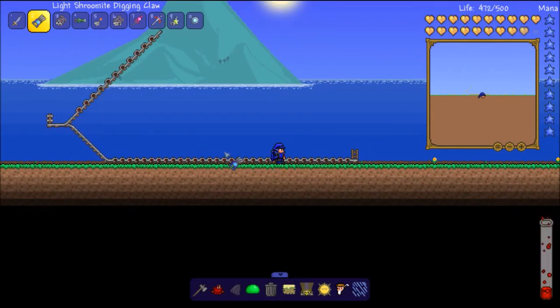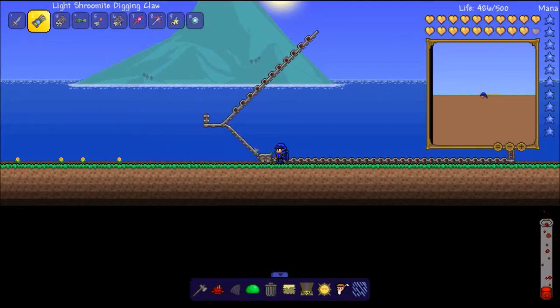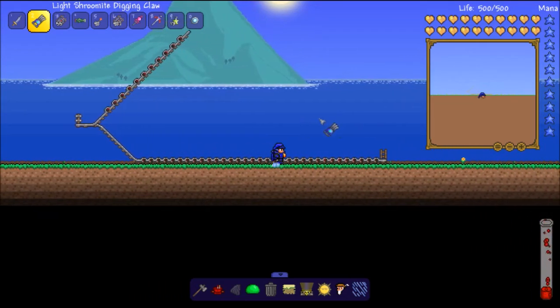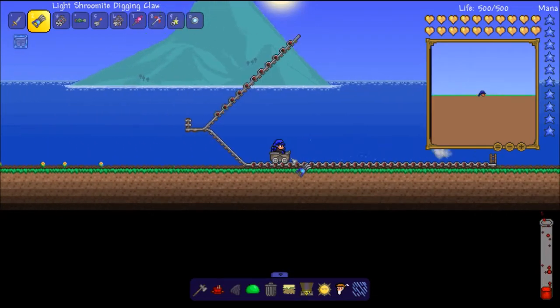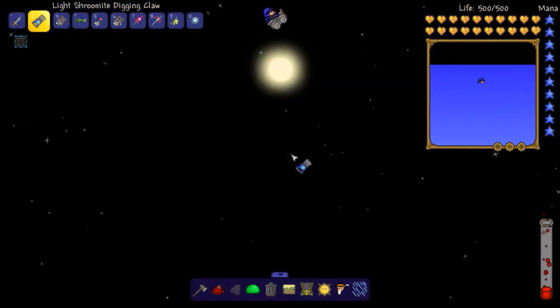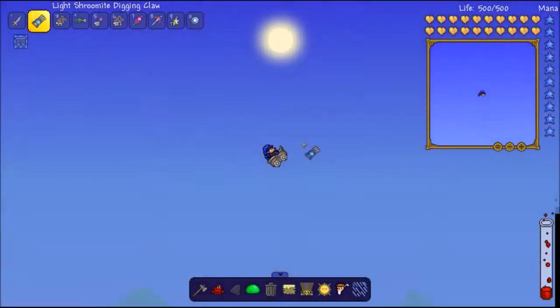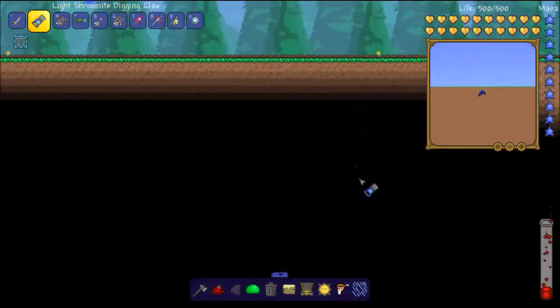For whatever reason, this causes a glitch and makes you go super fast. I'll go this way super fast, up here, bounce, and fly through the air. I'll show you right now — you hit space really fast and then you see the background, you're going way fast, it's ridiculous. If you look at the mini-map you can see how fast you're going, and you're going through the ground.